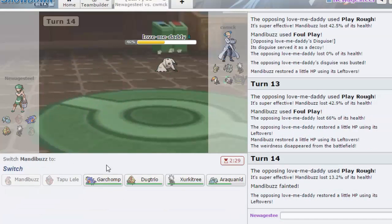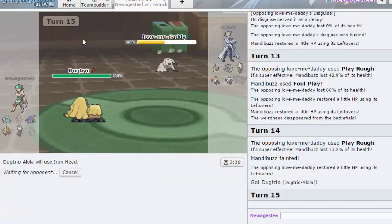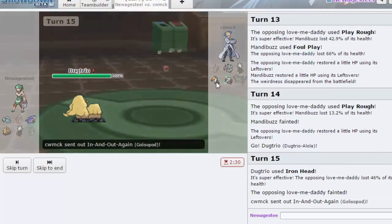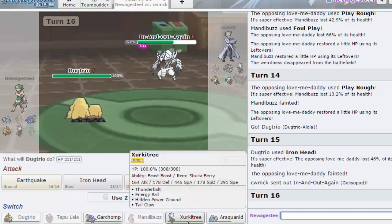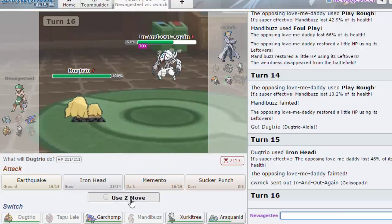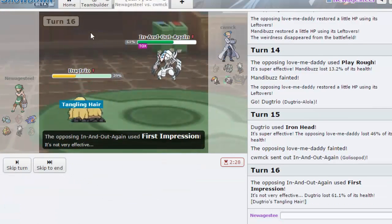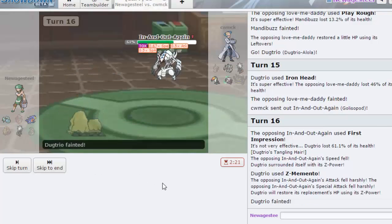I'm gonna Foul Play again — he could always miss even though he didn't, that's okay. I'm gonna go Dugtrio and just Iron Head here. He doesn't really have a switch for this because my whole team kind of outspeeds him — Dugtrio outspeeds his whole team. He's gonna go back out into Golisopod. I feel like it might be time to set up here. I don't really need to Z-Memento but I'm gonna give it a shot just because he'll be low — First Impression won't knock me out and he gets a speed drop too.